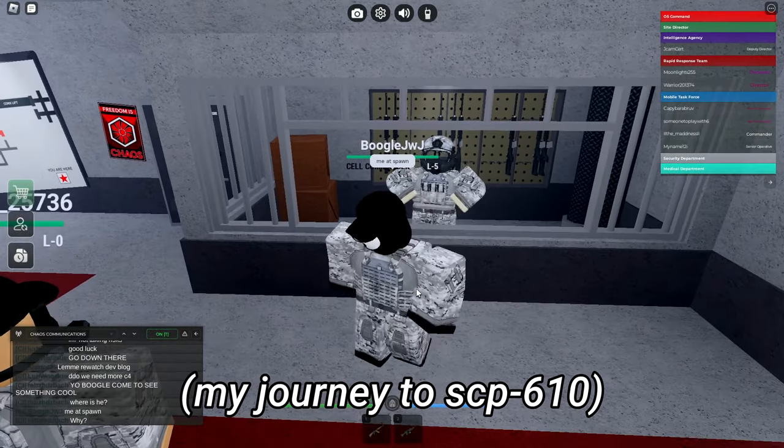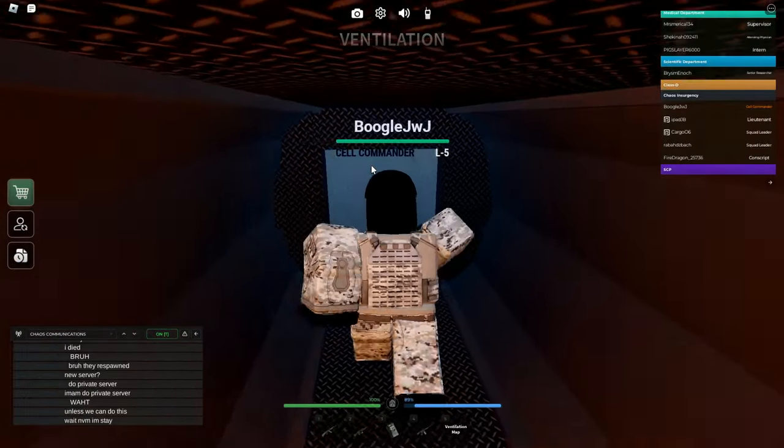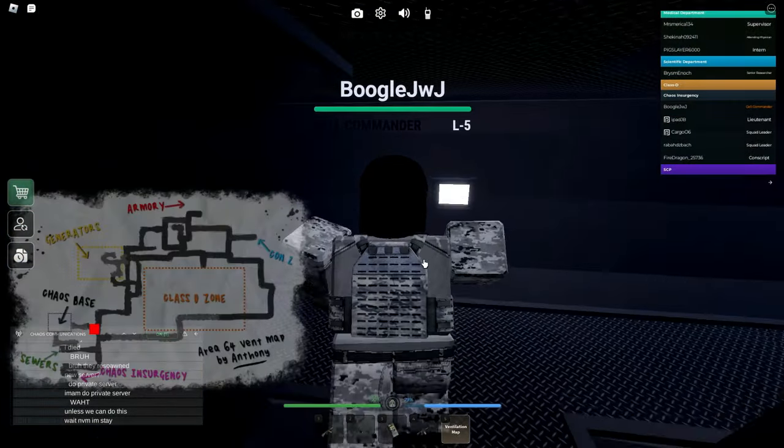To trigger the event, you'd have to go all the way to SCP-610 — it's going to be a journey, because you have to travel all the way to Lower Connex.